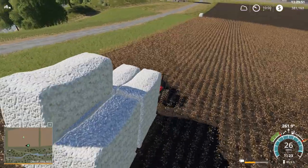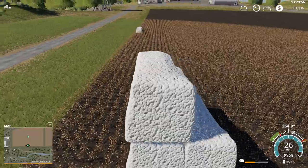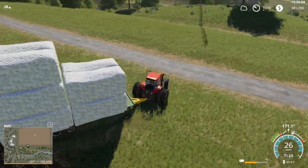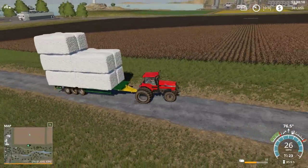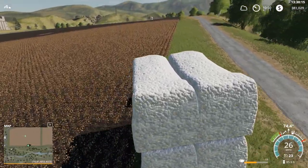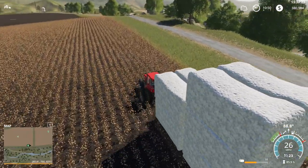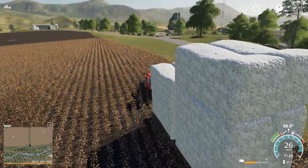A lot of people say growing cotton is a lot of work, but it's not really when you think about it — you hire a worker and as long as he doesn't get stuck, you don't have to do anything. You'll have to go back and pick up the bales afterwards, but that's relatively simple compared to harvesting wheat or corn where you pretty much have to babysit the combine to keep it unloaded. The cotton harvesters take care of themselves, which is actually kind of nice.